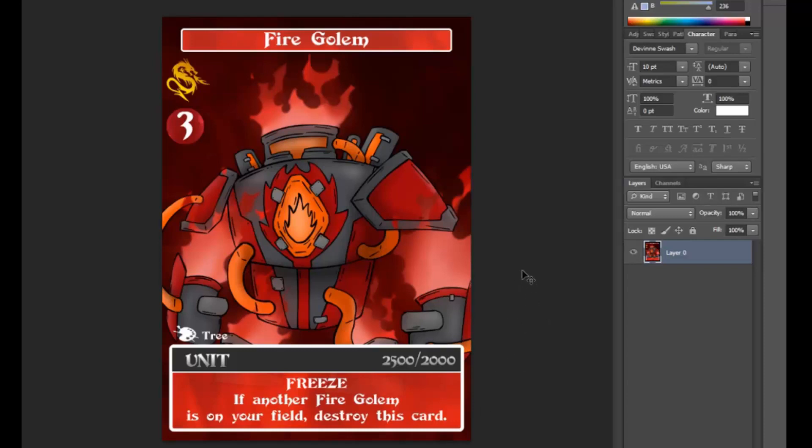I'm going to start off with the big boss of all of the Golems — the Fire Golem. It is a rare, as denoted by the gold dragon icon, an Azar unit, which is what the dragon icon denotes, as well as the red card. A level 3, art by Tree — fantastic art here. And it has the highest power in the entire game with 2,500. So it has 2,500 power and 2,000 defense. Generally, this would be an overpowered card even if it was just a vanilla with no ability.